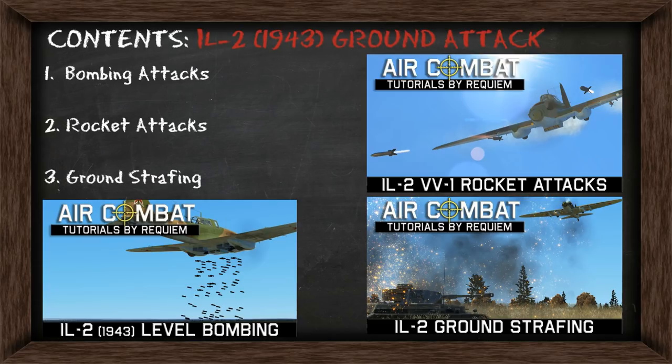G'day Virtual Pilots, it's Requiem. Today we're going to continue the series on L2-1943 ground attacks. In this one we're going to be looking at how to use the VV-1 sight to conduct rocket attacks.